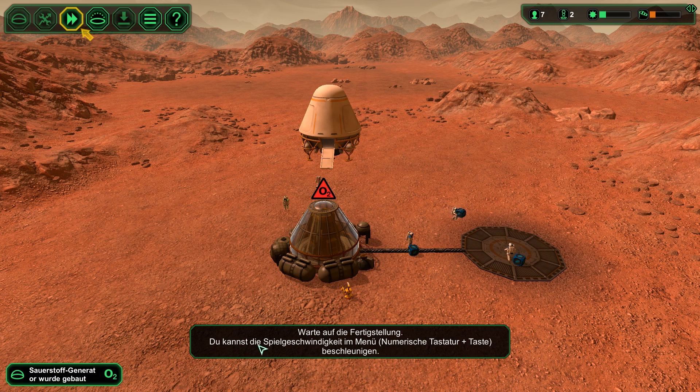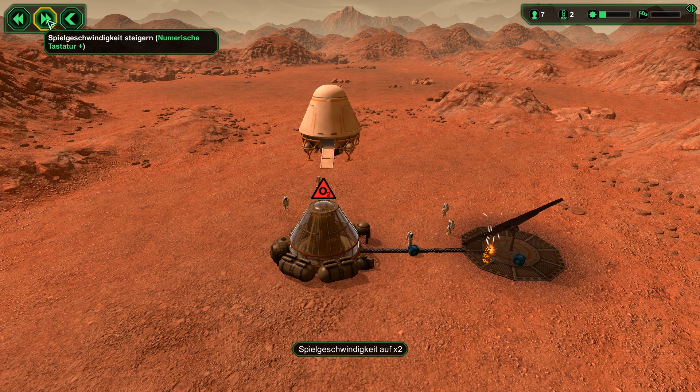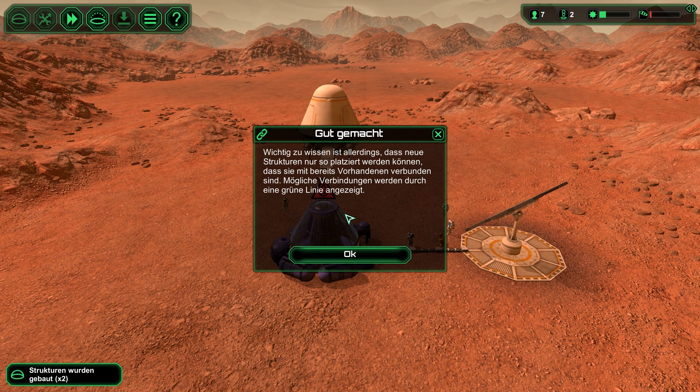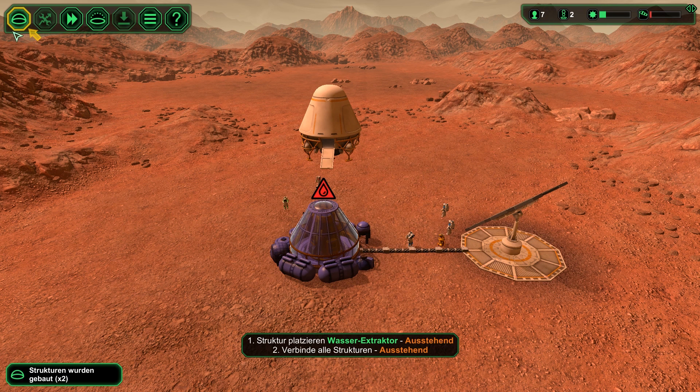Warte auf die Fertigstellung — du kannst die Spielgeschwindigkeit im Menü beschleunigen. Gut gemacht! Wichtig zu wissen ist, dass neue Strukturen nur so platziert werden können, dass sie mit bereits vorhandenen verbunden sind. Mögliche Verbindungen werden durch eine grüne Linie angezeigt. Damit der Sauerstoffgenerator funktioniert, braucht er Wasser und Energie.